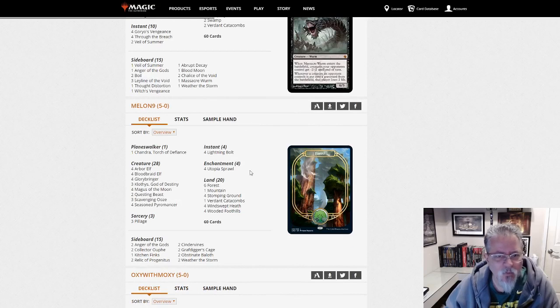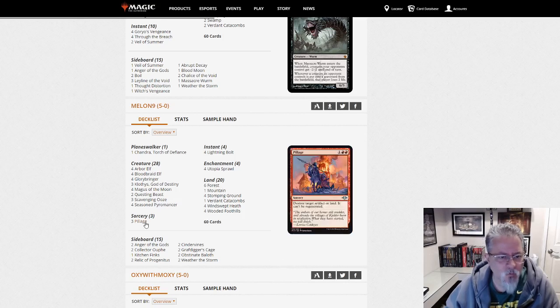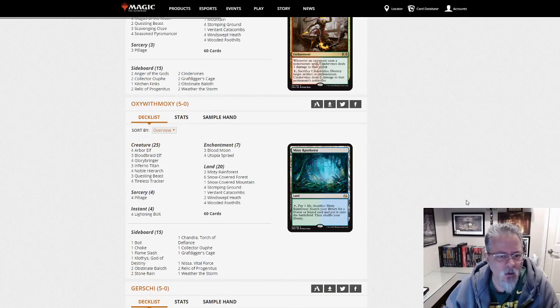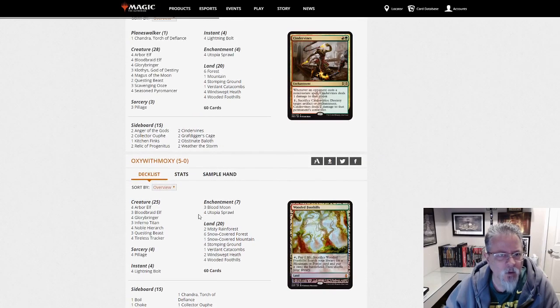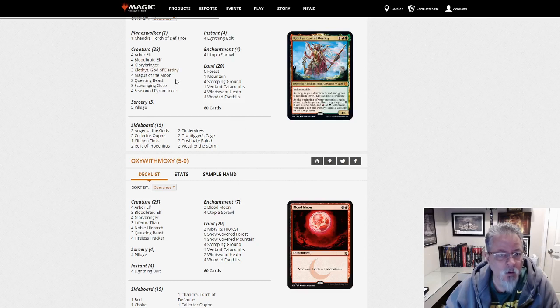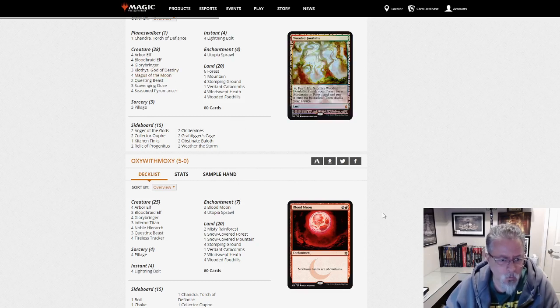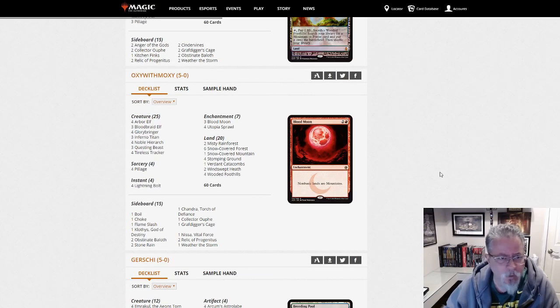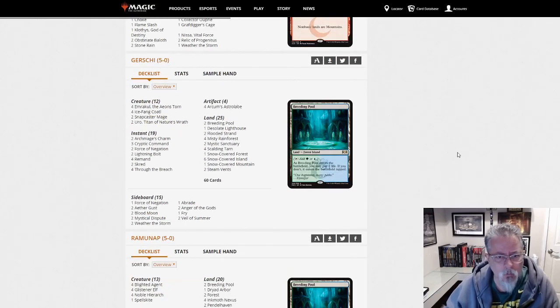Melon9 with another Gruul — not quite Ponza — deck. This one just has three land destruction cards, so it's more on the Gruul Zoo side versus the Gruul Ponza side. Oxy with Moxie is a very similar deck, a little more streamlined threat base. Four Pillage, but same general idea — this one's running main deck Blood Moon where the last deck was running Magus of the Moon. Same idea, slightly different threat package, right down the line of that Gruul Zoo to Ponza scale.